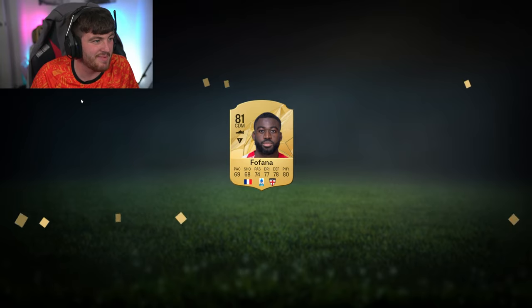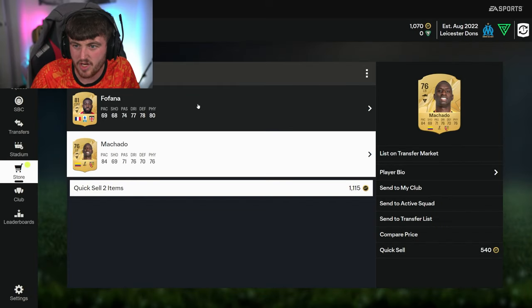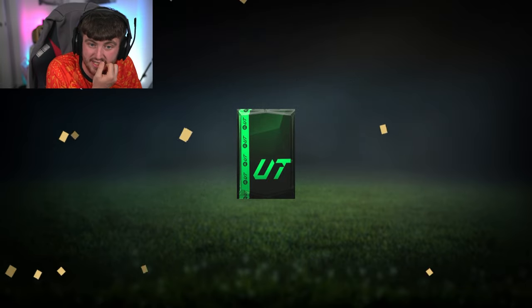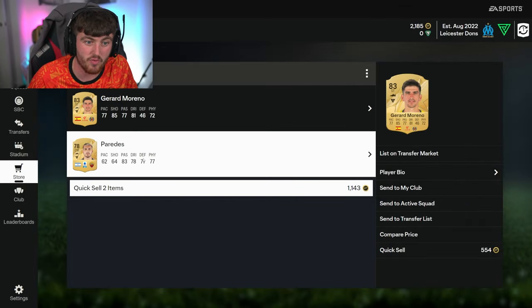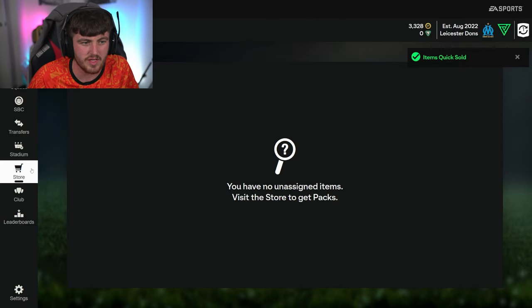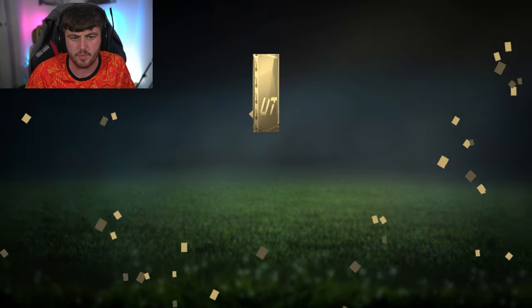Next 75-to-83 times two - For Farna from AC Milan, that badge looks horrible. Micado in there as well. I'm going to discard these because we need a couple of coins on this account. Last one on this account - Gerard Moreno and Paredes from Roma. Even though he's 83 he's not going to sell for anything. We'll discard those. That account wasn't great unfortunately.